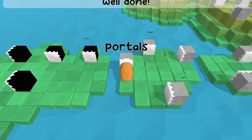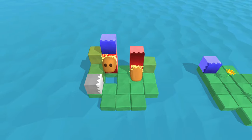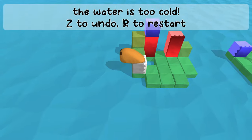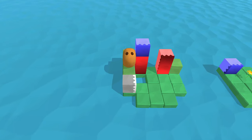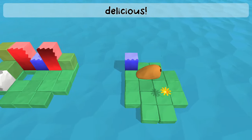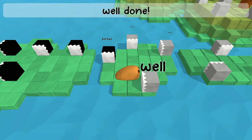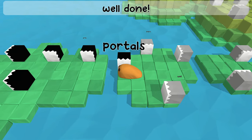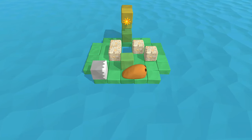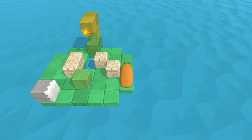And now we are introduced to portals. So I eat that one, then we have a red portal. I can push portals around - let me go through the blue portal. The arrow keys are always oriented with the screen, not with the orientation of the slug. So that's important to remember - that'll take a little bit of getting used to, I'm sure.